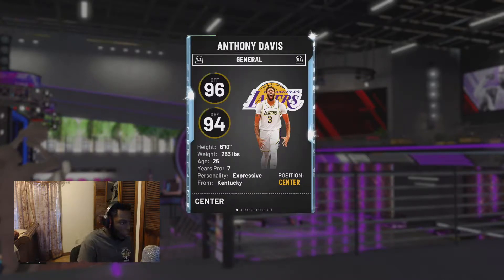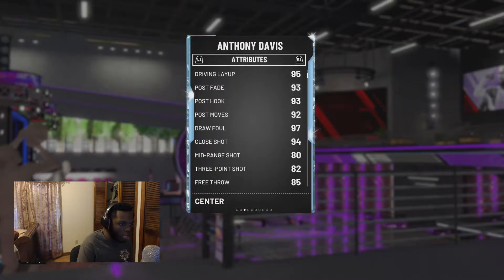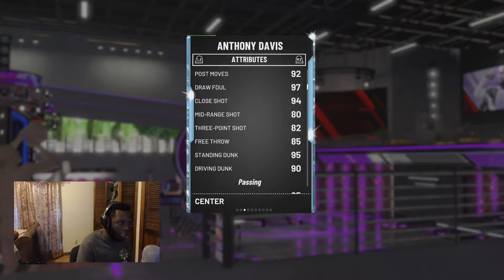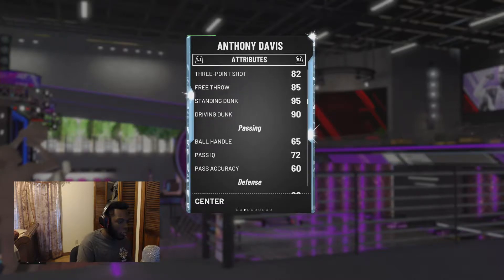AD 6'10 of course — they always have him at the center position. Let's check out the stats: 95 driving layup, 93 post fade, 93 post hook, 92 post moves. That's nice. 97 draw foul, 94 shot close, 80 mid, 82 three — that's 82 three on AD. 85 free throw, 95 standing dunk, 90 driving dunk, 65 ball handle, 72 pass IQ.